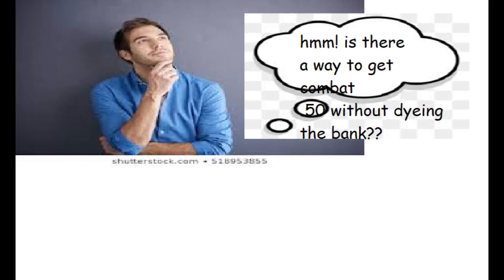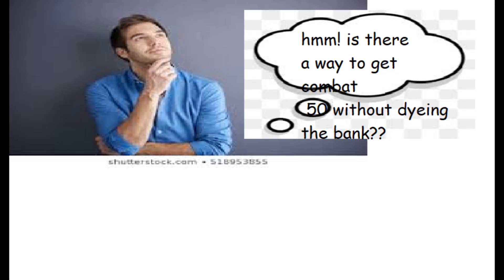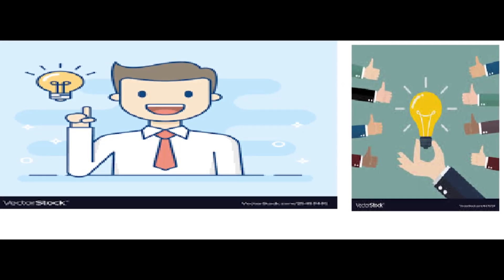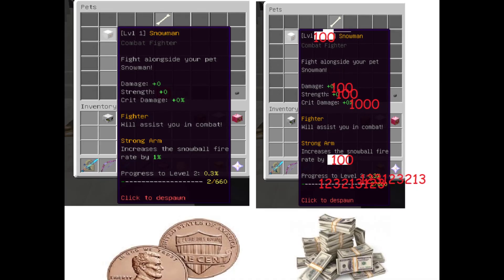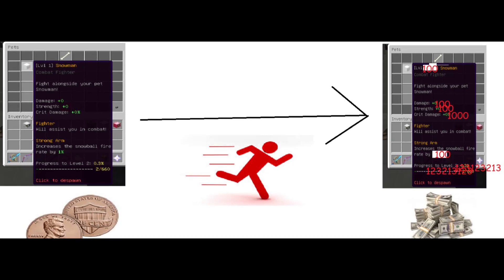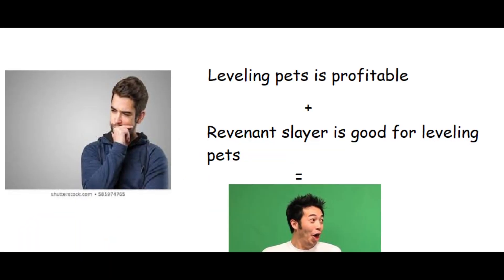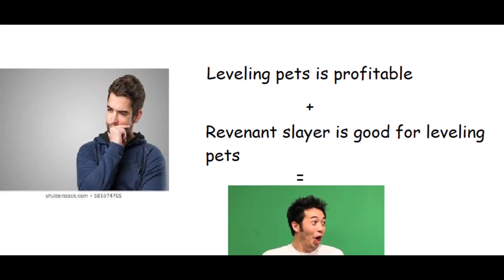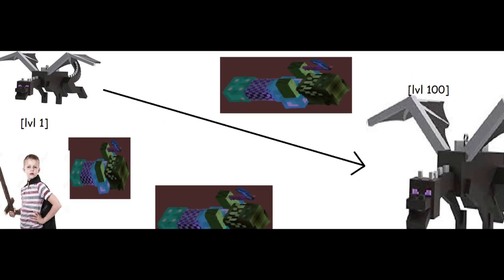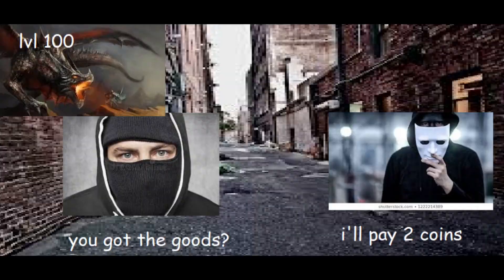I was wandering around the Skyblock hub pondering how to obtain combat 50 without losing an arm and a leg. But then an epic and very cool idea came to me. You know how level 100 pets sell for way more than level 1 pets? And you know how you can level pets very quickly with combat with the right equipment? If you combine these two facts together, you might make enough money from buying level 0 pets, leveling them up to 100 with revenant slayer, and reselling them to make up for the costs of revenant slayer.